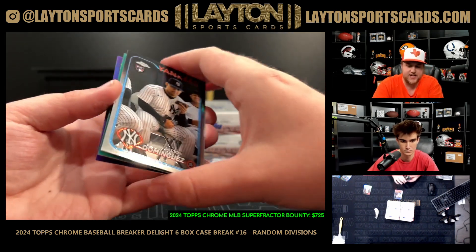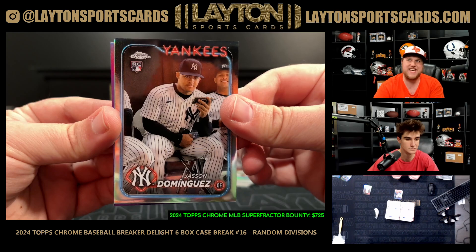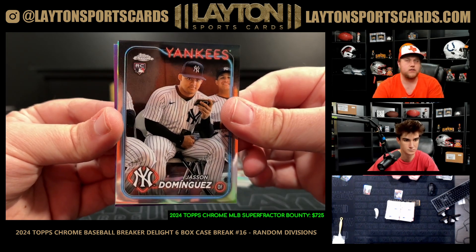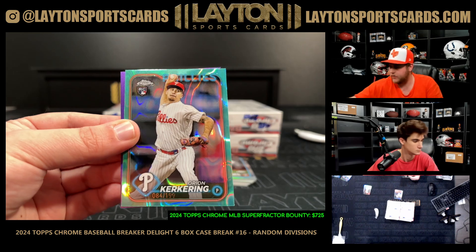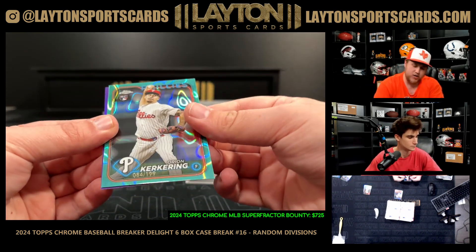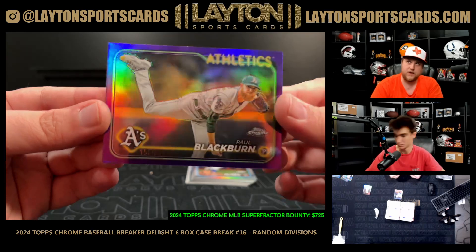Refractor Jason Dominguez image variation going to the AL East — nice one there, that's Mike, very nice. Orion Kirkering to 199 for the NL East and Paul Blackburn to 250 for the AL West.